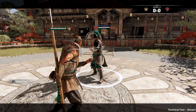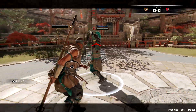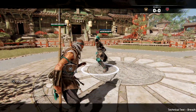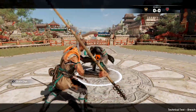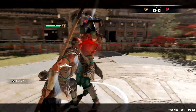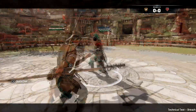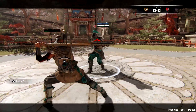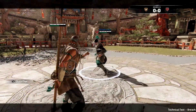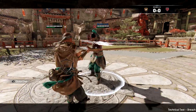The expert moveset is where the Shaolin really starts to get interesting. The Shaolin also has a deflect — perform it by dodging into the attack instead of a parry and holding down the heavy attack to go into key stance. The Shaolin also has a crushing counter strike. While in key stance, use a light attack in the direction of your opponent's attack to perform a crushing counter strike.